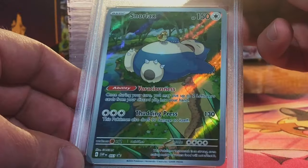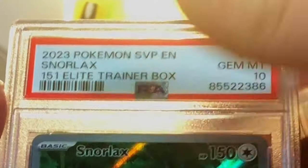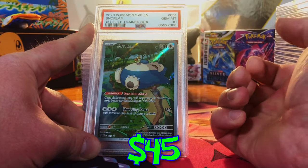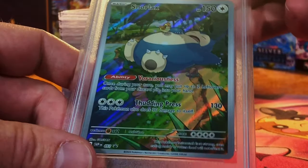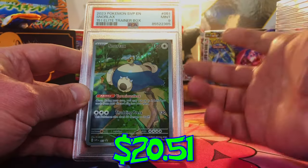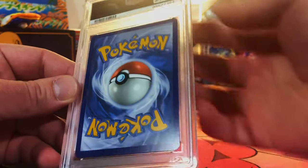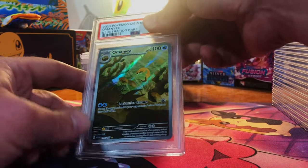Snorlax promo 151 ETB — looks pristine to me, a 10. Come on. Yes, there we go — there's our 10! Nice, looks good to me. Another one — yep, we got two of these sent in. Ten, come on. Okay, we'll take the nine. Looks good, off-center, but whatever.